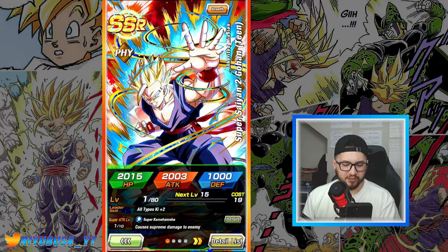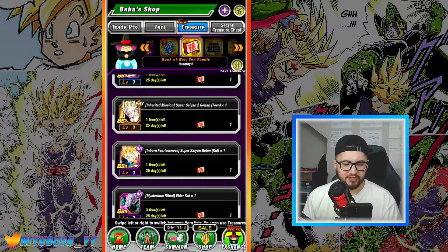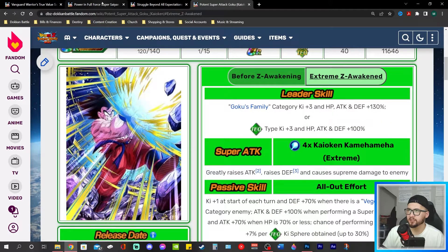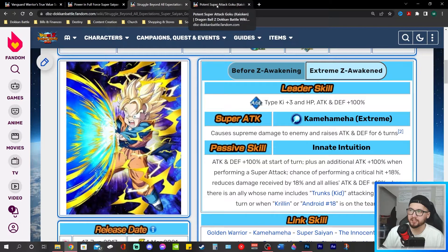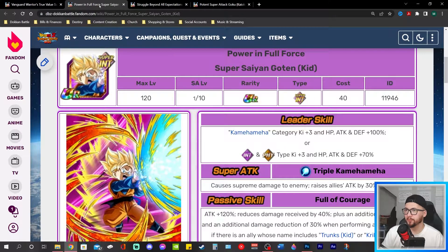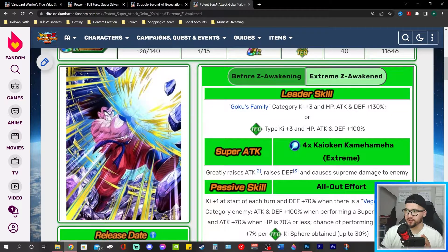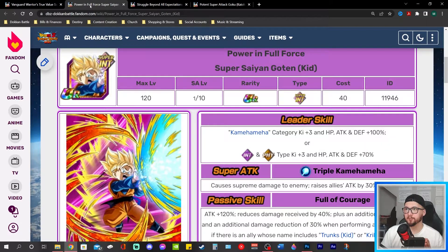There's a Gohan we're going to take a look at, and this Goten as well. Let's switch over to the wiki and start with Gohan. The reason I picked these four units is that three of them already have their EZAs, and their EZAs are really good or quite decent. The fourth unit — the Intelligence Goten — does not have his EZA yet, which means there's some potential there. I'd choose one of the other three first, making him a last choice.